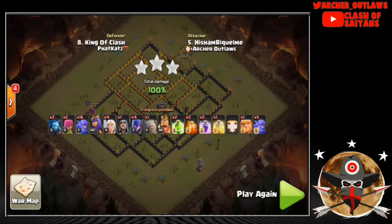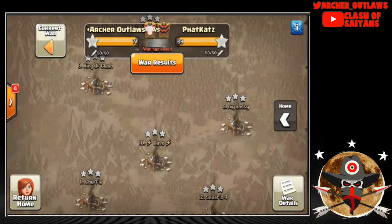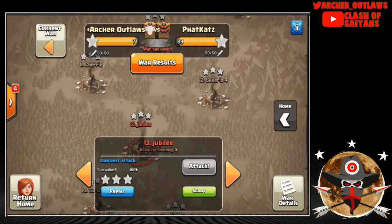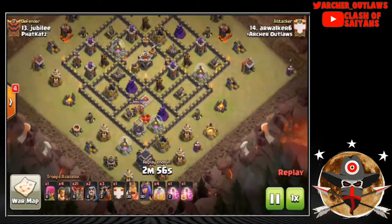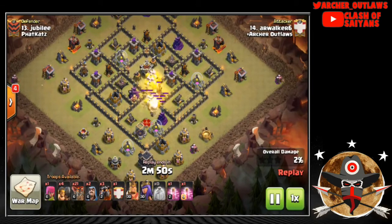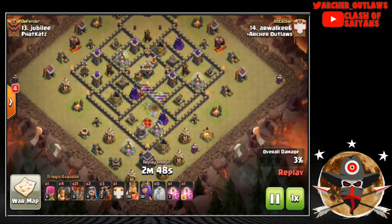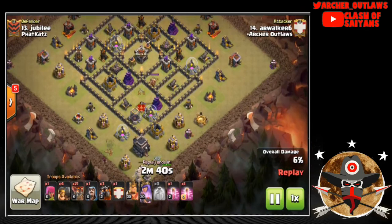Now we jump down into some TH9 action. First up, AR Walker comes in and just absolutely demolishes this base. He still has some Battle Rams to use and the Birthday Cake Spell — or Mage Spell, whatever you want to call it — drops it, gets an Air Defense, and almost takes out the Queen on this one.